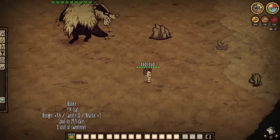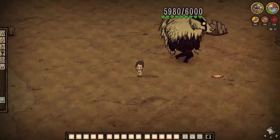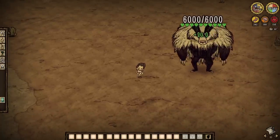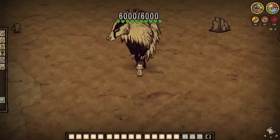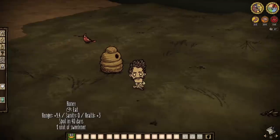Be mindful of honey-related foods within your inventory when around Bearger. He will aggro on you — however, he isn't exactly mad, he's just hungry. So drop your honey foods and he'll calm himself right down.